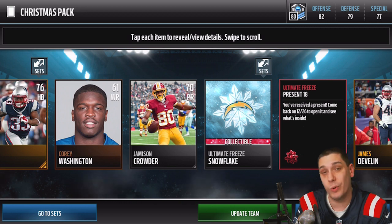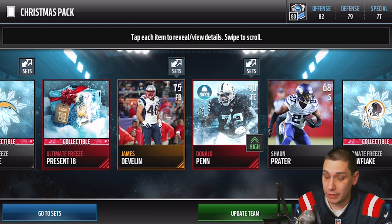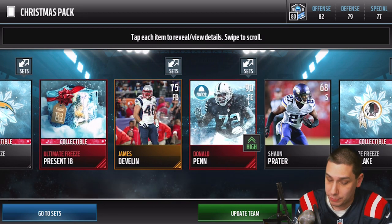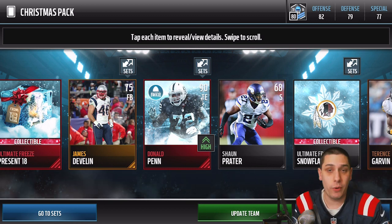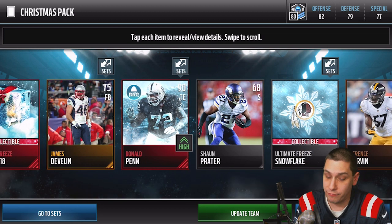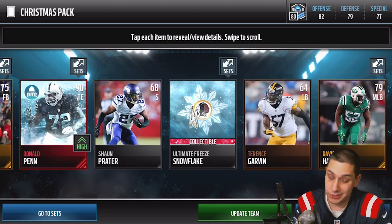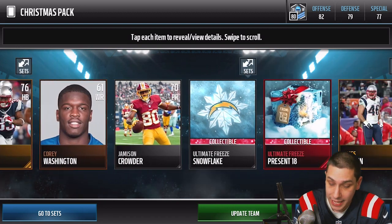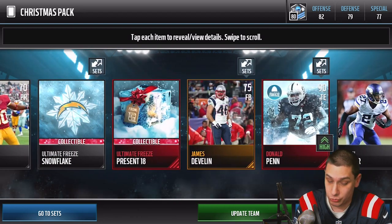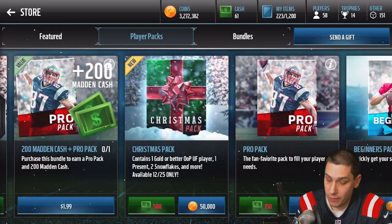We get a number 18 present — this one opens up on 12/26, so this might be one of the new ones. And we get an elite Donald Penn out-of-position player! I think these are still going for around 150,000 coins on the auction block. That certainly makes up for the 50k we spent on the pack, so that's a pretty damn good pull.